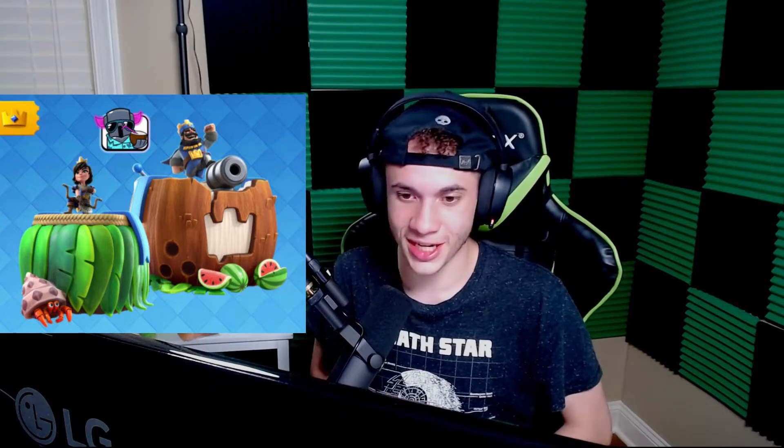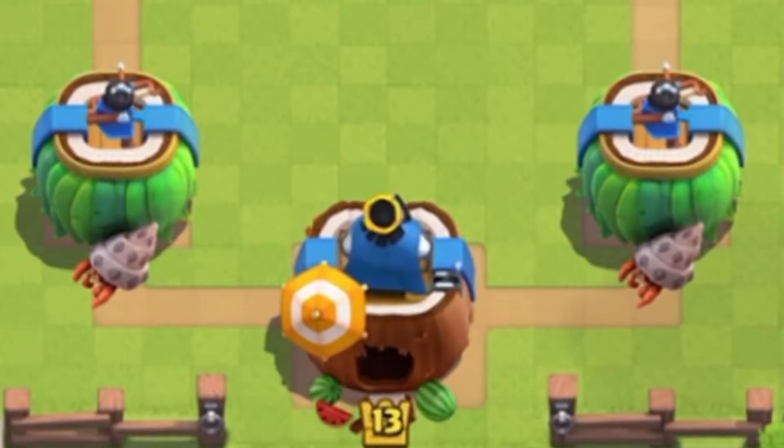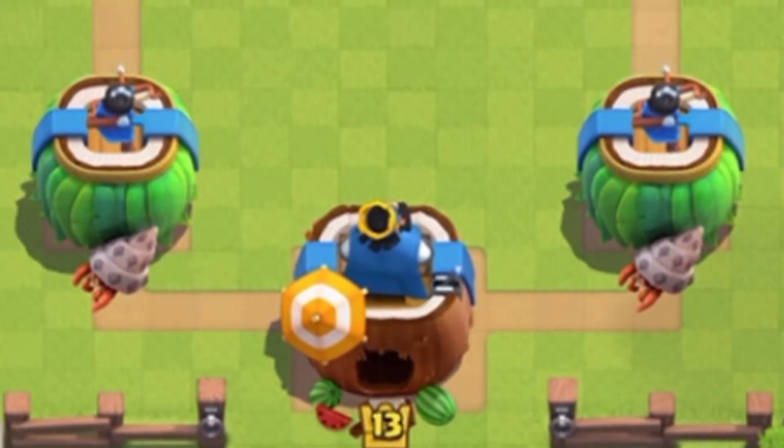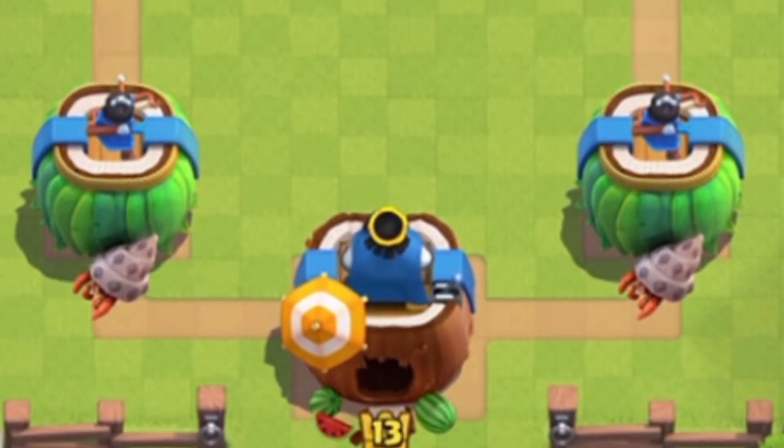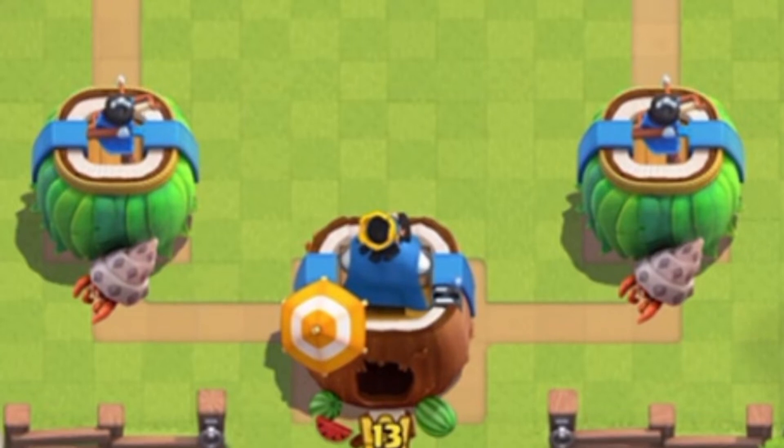Next up at number 16, we have the Tropical Turret tower skin from season 13. This is the other beach-themed tower skin and in my opinion is the better of the two. I like the coconut design for the king tower, the watermelons around it, the princess tower skins with grass skirts, and the little hermit crab is a really nice touch. It still doesn't go well with many other arenas, but it's much better than the Sandcastle.